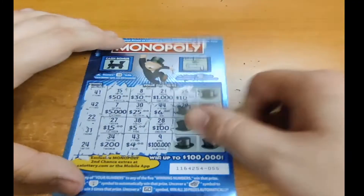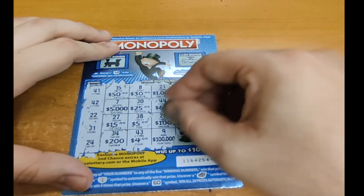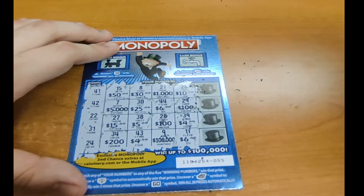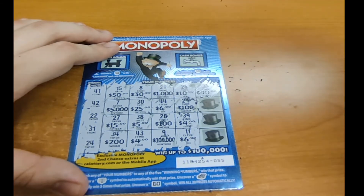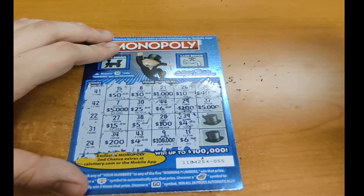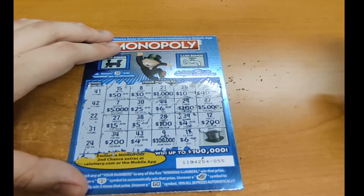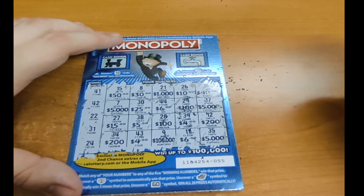29 for $100 — not a winner. 39 for $4 — not a winner. 11 for $6 — not a winner. 36 for $40 — not a winner. 37 for $5,000 — not a winner. 12 for $200 — and the last one of the card, give us a winner! 35 — not a winner. We lost on the player's card.